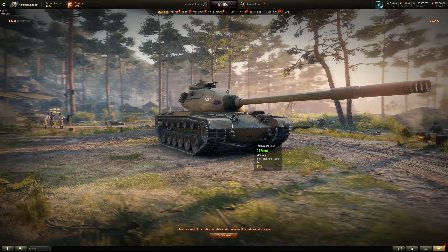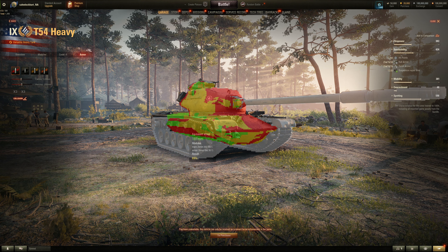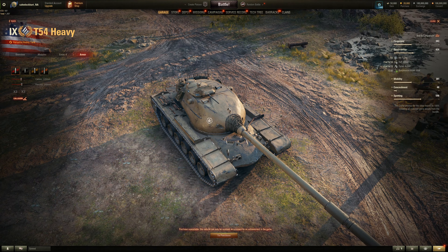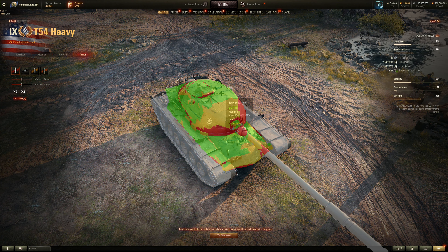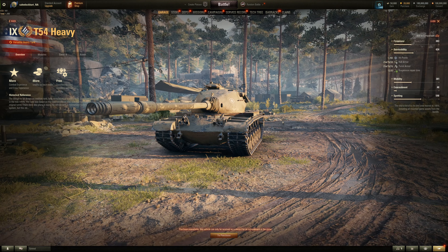Shoot the lower plate — that's about 100mm. Side armor is 76mm, so standard three inches for American vehicles. Side of the turret is also three inches. Nothing to complain about — it's a hull-down vehicle like the Renegade, but roof armor is only 30mm, so watch out for artillery splash. Armor is not half bad overall.